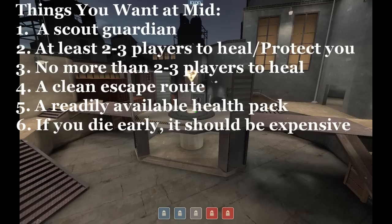The first is: do you have a scout guardian? Because if you don't, you're hosed. You want that scout there to deny jumpers and early rushes — it'll just make life better if you've got a nice mama bear scout in the vicinity. You want at least two or three players to heal and protect you, but no more than two or three, because then you're going to be too balled up and it'll be really easy for a demo or a jumping soldier to annihilate a whole swath of you. You want a clean escape route and a readily available health pack.